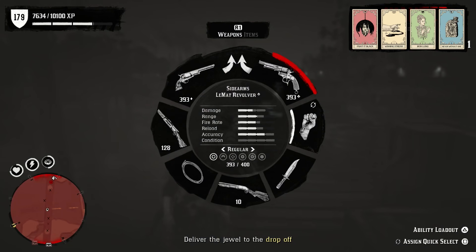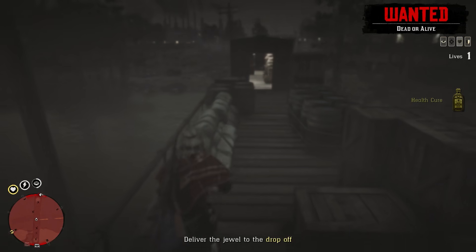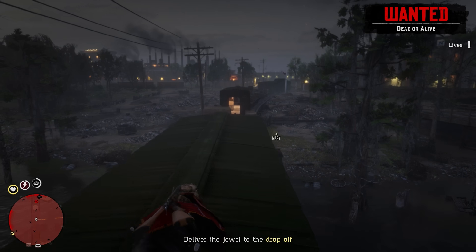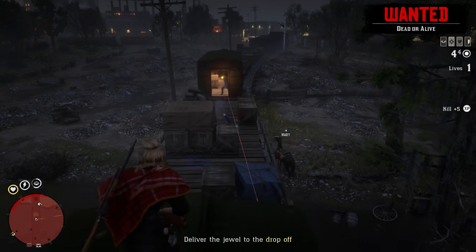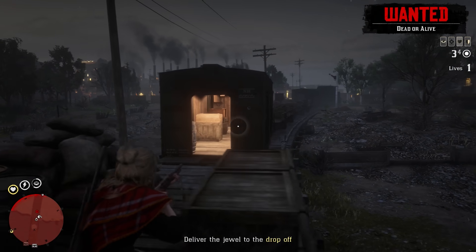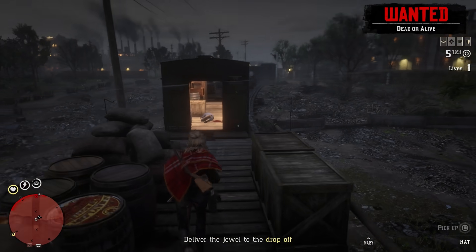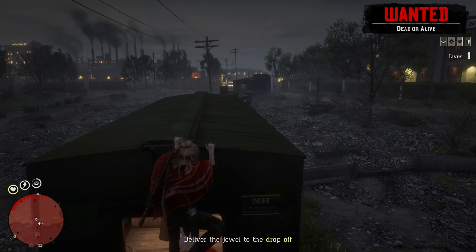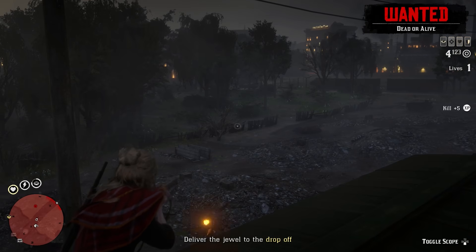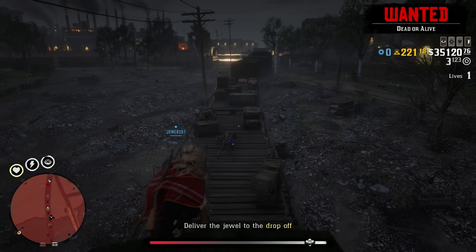This is just the start of the Blood Money update — there is still a long way to go. I still haven't reached the Senator missions yet, which are mentioned in the cinematic. Once I earn Guido Martelli's trust, I'll get access to him. For now, the cycle is: earn Capitale by looting bodies and searching chests, build it up, go through the Opportunities which are the bigger legendary-bounty-style missions, finish those, and eventually earn Guido Martelli's trust to get into the bigger missions.